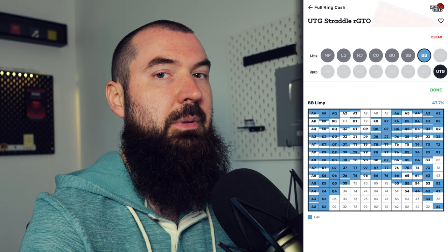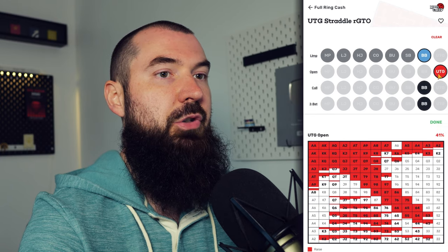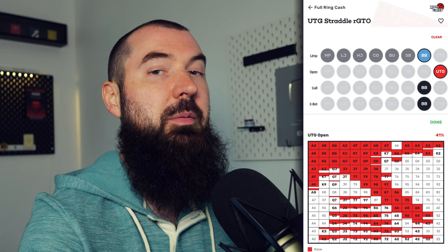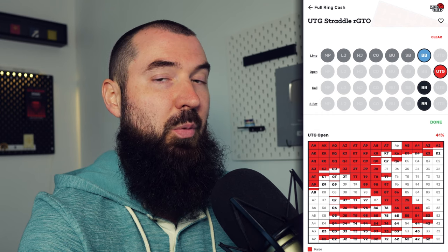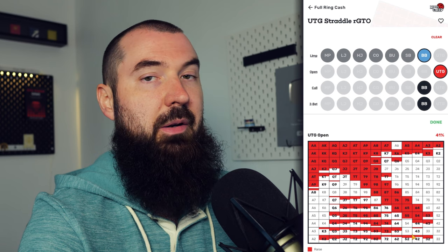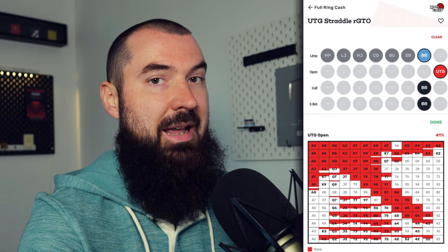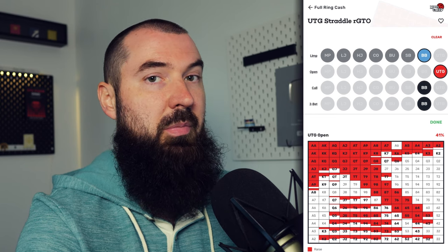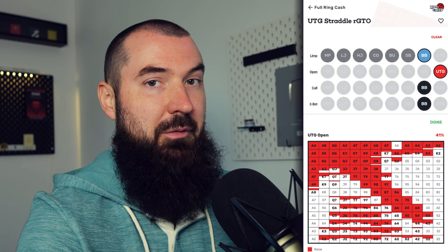Just in case you're curious about what under the gun should do when the big blind just limps: under the gun should be raising 41% of the time. The shape of that range is extremely interesting. Every other hand not included — like Ace Five offsuit and Nine Four suited — will just be checked behind from the straddle player. That's a lot of attacking, but not too shocking since under the gun is in position and the big blind has some not-so-strong hands in that completion range.